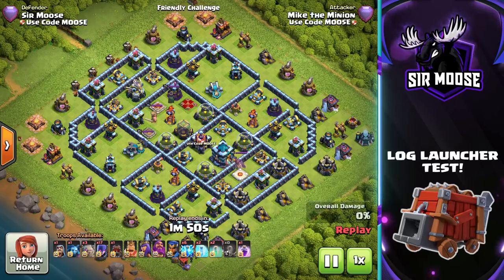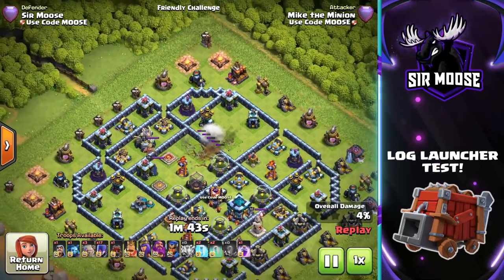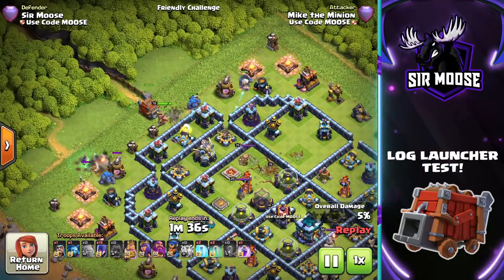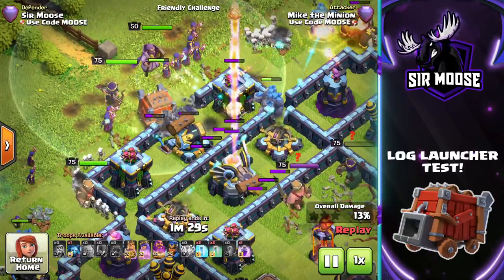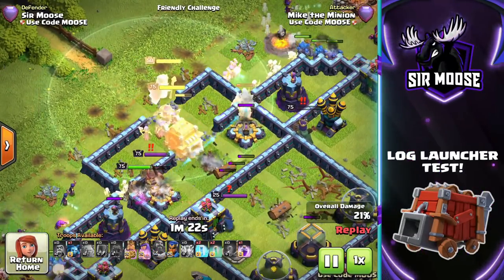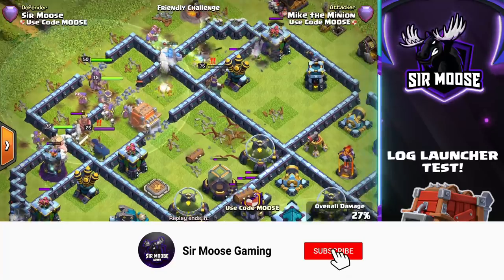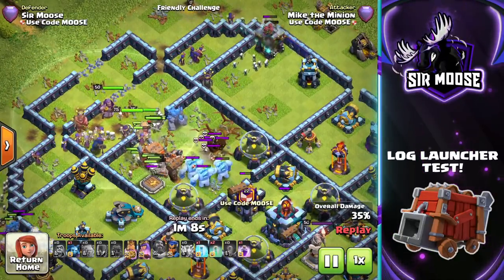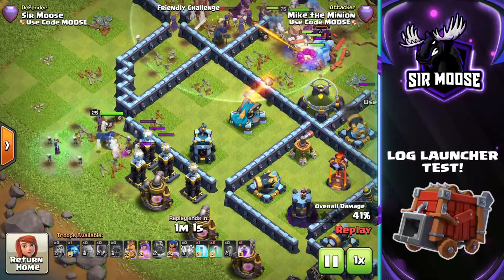Here's a three-star attack strategy using the Log Launcher and invisibility spells. We start with a lightning-earthquake combination to take out a Scattershot, then use golems to distract the defenses left, right and center, with the King in the middle. The Log Launcher comes in with witches behind, heroes behind the Log Launcher, and the logs fly out taking out the Eagle Artillery. Grand Warden ability is used, the Log Launcher is in self-destruct mode, and ice golems come out of the clan castle.